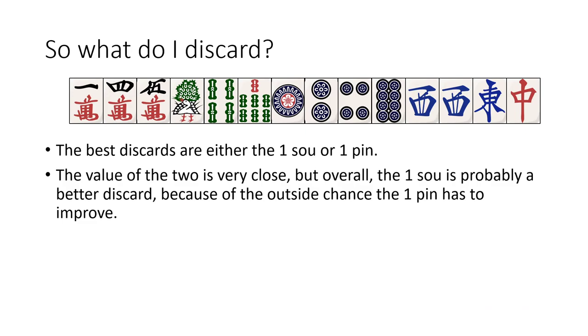So what do you really discard in this situation? End of the day, based on what I've just discussed, the best discards are either going to be the 1-so or the 1-pin. The value of those is pretty close overall, but in this situation I think I'd discard the 1-so, just because of those very narrow applications I discussed where it is theoretically possible that we'd end up using the 1-pin.